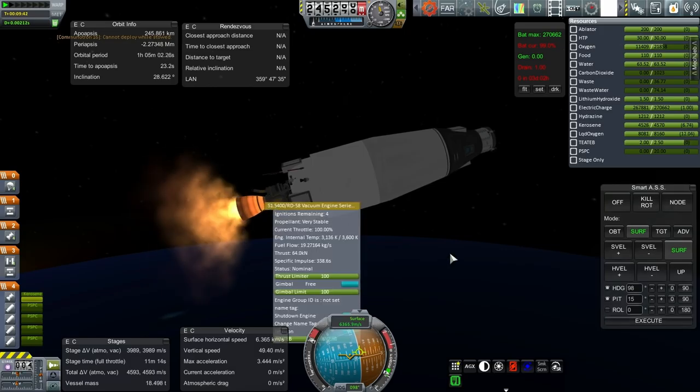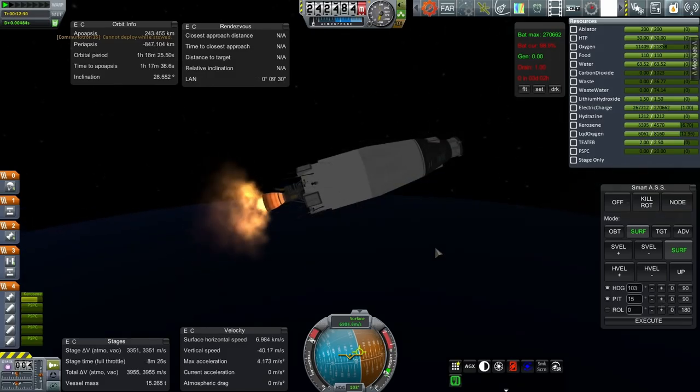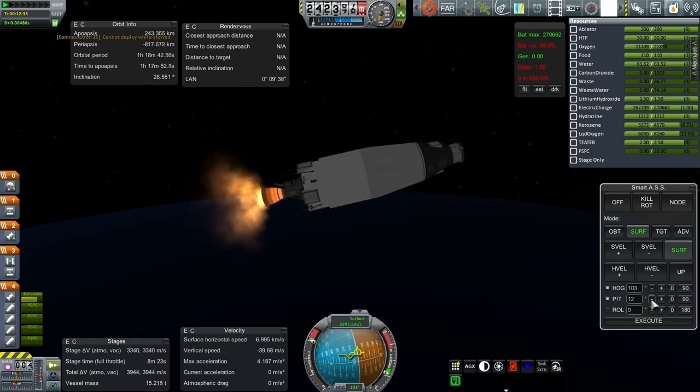So here we have what I'll just call the RD-58 — we technically don't have that upgrade yet. We are approaching orbit. Let's moderate our pitch. We're still technically going down here, but things get a little bit fast as we come to the end — though not very fast, our acceleration is 0.4 Gs only. We still have a healthy amount in the transfer stage. We needed about 3,100 for the transfer.